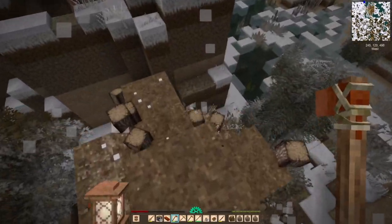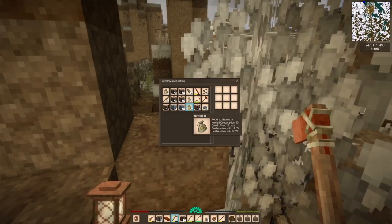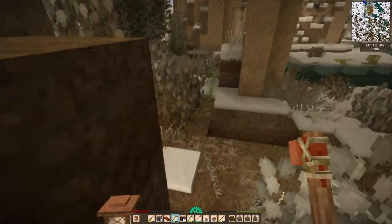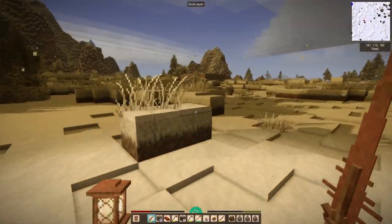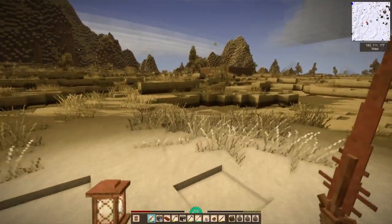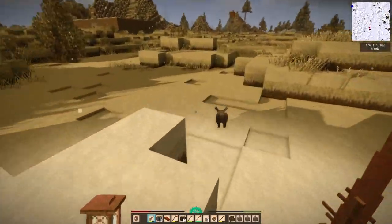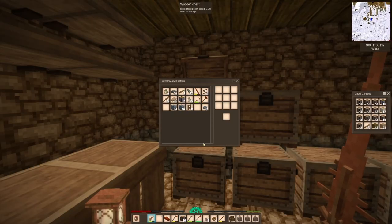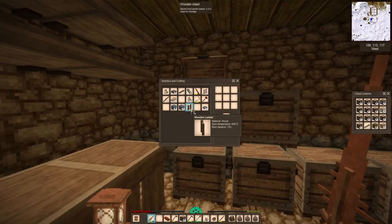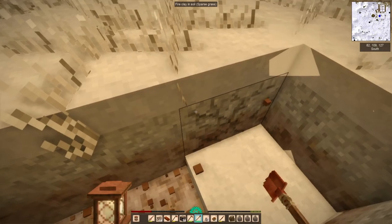For bismuth bronze we're going to need sphalerite, which is zinc. In that same zone where I was digging for bismuth, I noticed I was also finding a verified medium amount of sphalerite, so that'll be good. I'll probably have to go back for that, because now I have a bunch of bismuth and it's just going to sit around and do nothing for us unless I turn it into bronze. I don't think bismuth is worth anything if it isn't turned into bronze.